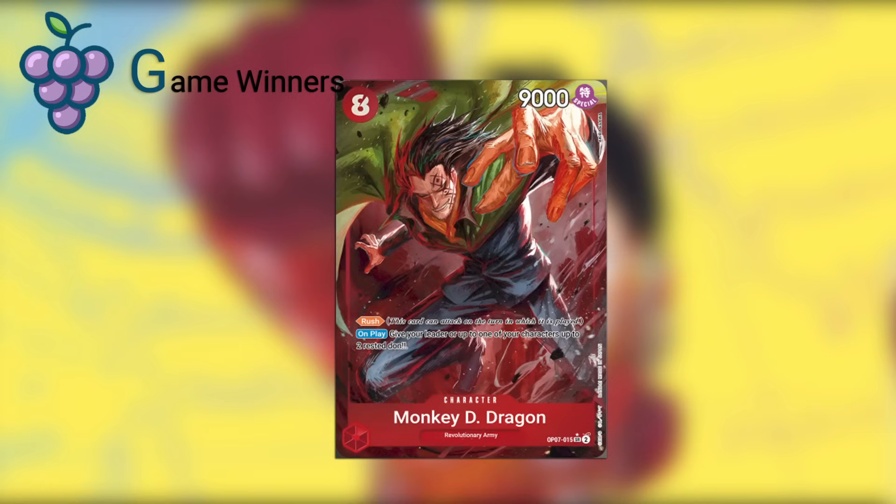Then into the new cards from OP07, we have Monkey D. Dragon in red — an eight-cost, 9,000 power body that says Rush. And on play, give your leader or up to one of your characters up to two rested Dawn. The Rush on this body alone is enough for it to be a game winner S-tier card. The on-play effect of giving rested Dawn to your leader or characters and pumping them up is really strong as well, so just a lot of pressure in that turn when this is dropped.